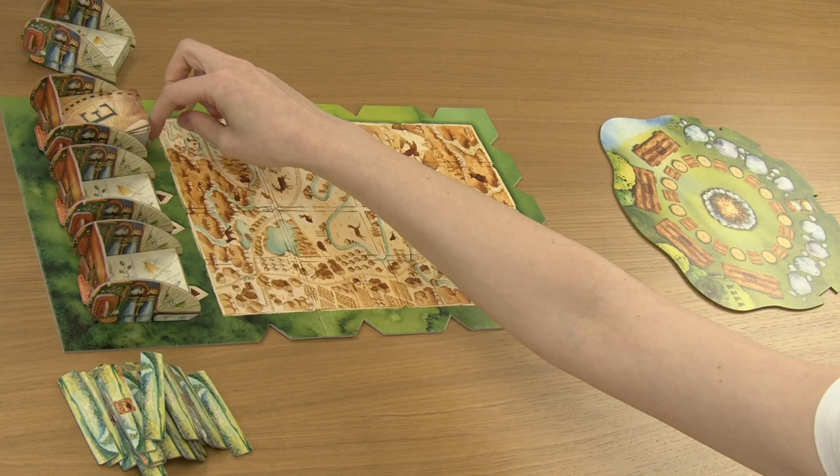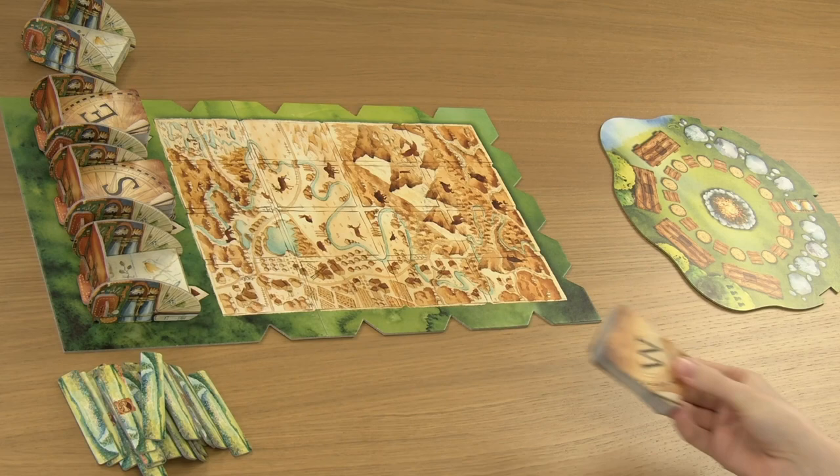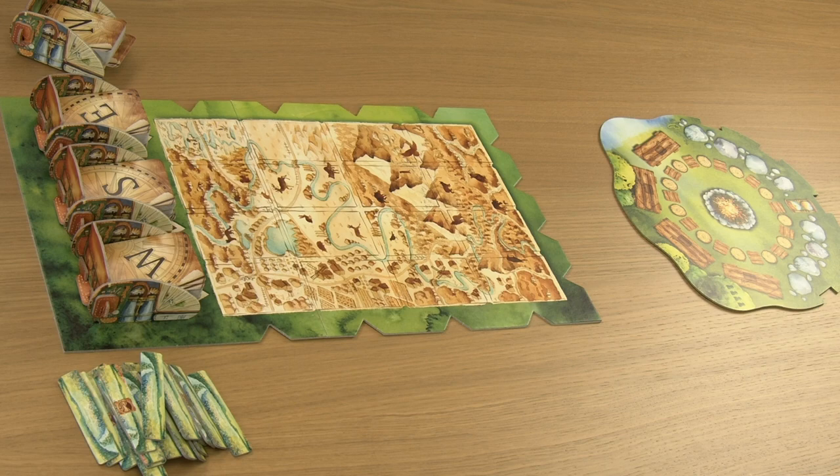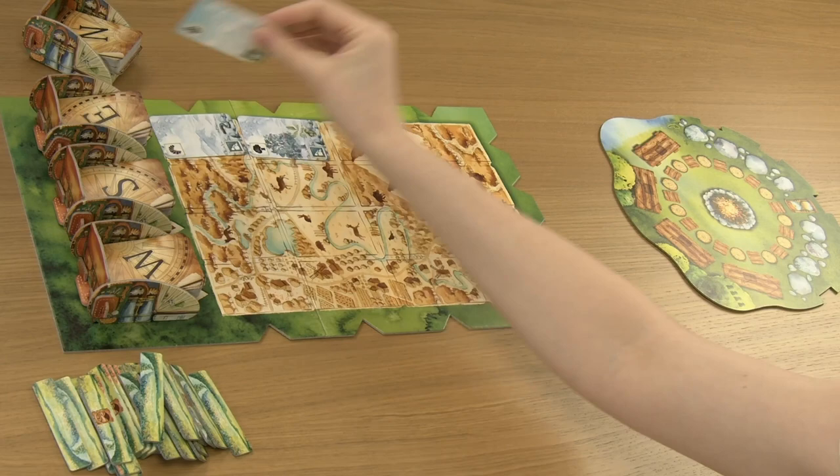Divide the cards according to their backs and create four decks. Shuffle each deck separately and place them in the corresponding deck holders: decks W, S, and E in the holders on the board, and the N deck in the holder next to the board. The N deck will be needed later in the game. Fill all of the spots on the board with face-up cards of the corresponding decks. The arrows on the board will help you do it correctly.